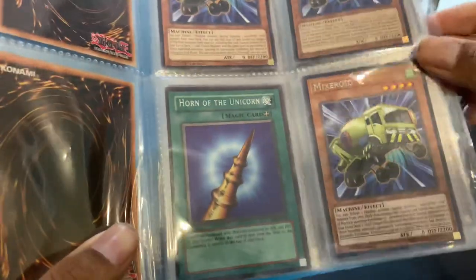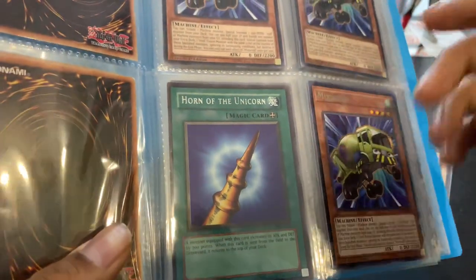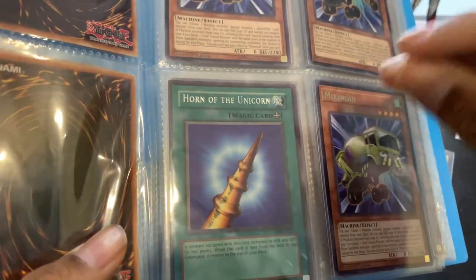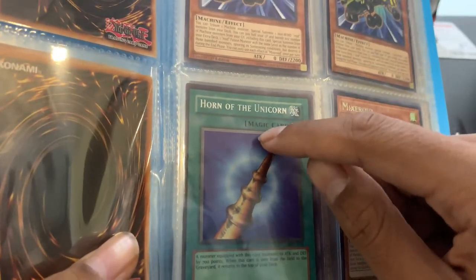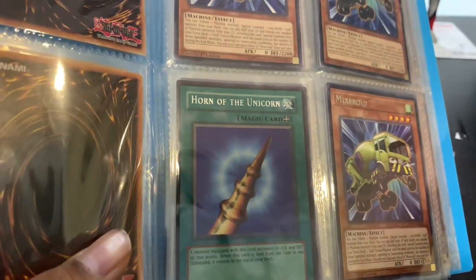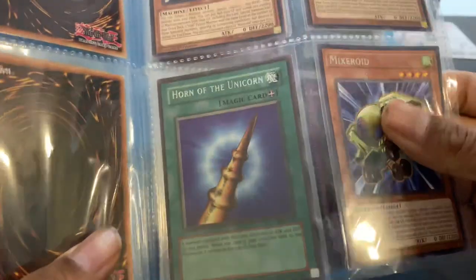Horn of the Unicorn. As you can see, I think this is a really old one because it still says 'magic.' If you guys don't know the quick history of Yu-Gi-Oh, originally it's 'magic and trap,' but then apparently Magic: The Gathering sued Konami because they stole the word 'magic.' So Konami had to change from 'magic' to 'spell cards,' and we've used the word 'spell cards' until now. That's a bit of history for you guys.